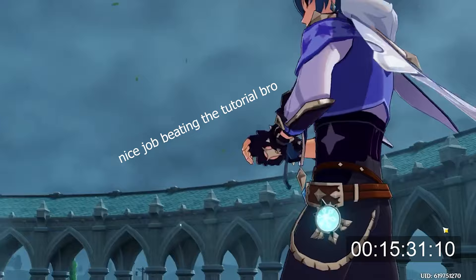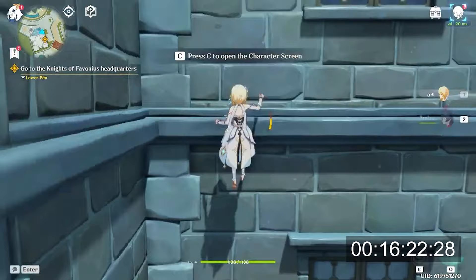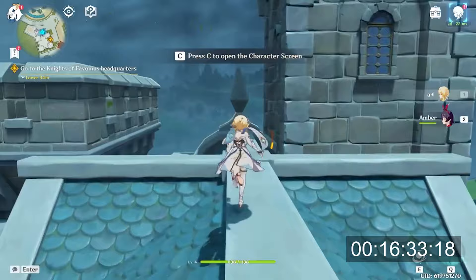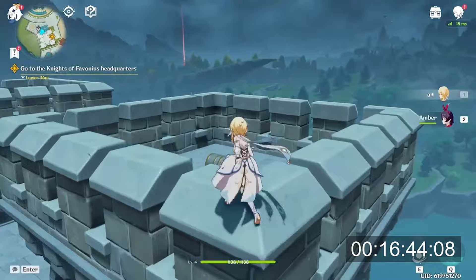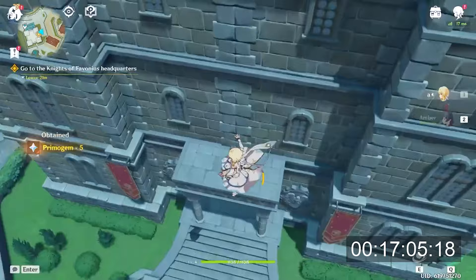Also watch out for Kaeya, because he really likes to clap. After the clapping cutscene, pay attention that I'm climbing to the top of the Favonius headquarters, because there's going to be a chest that gives you 10 Primogems, and in addition there's a teleport point that gives you 5 more. The reason we need these is because we want to get exactly 160 Primogems to get one additional roll. If you are fortunate to not get more than 2 four-stars, then you'll get one additional roll to hunt for 5 stars using the return currency from duplicates.